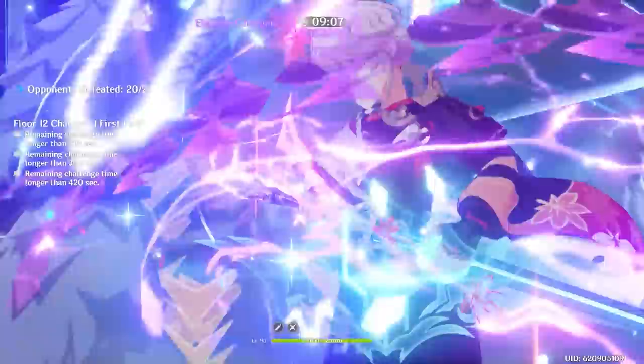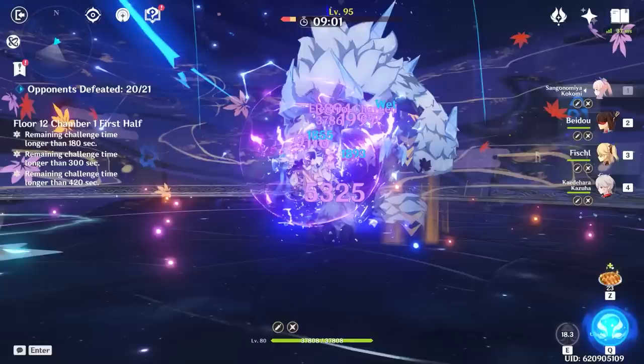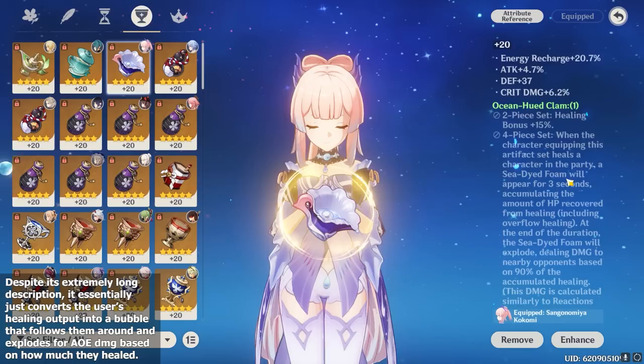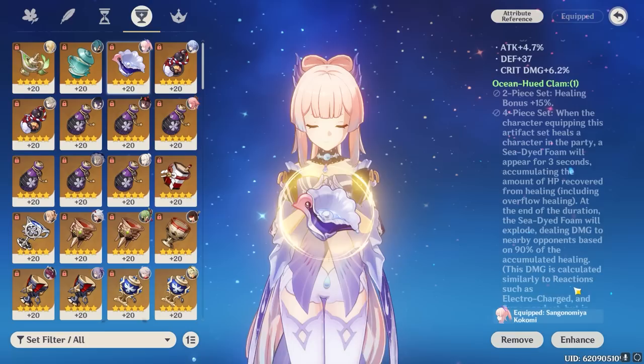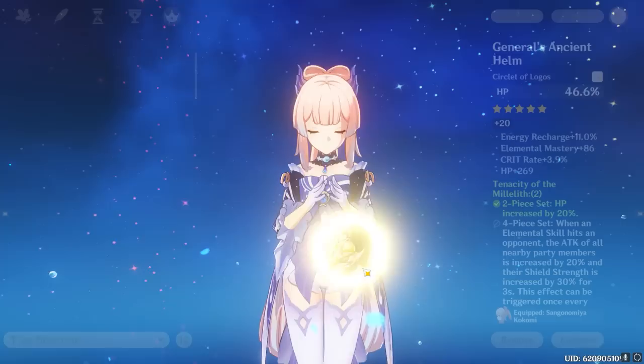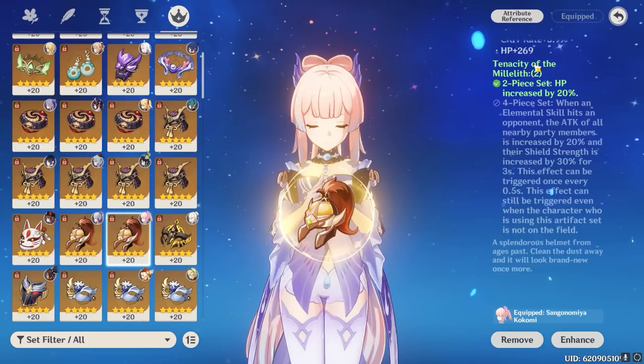Moving on to Kokomi's best artifacts, which more or less haven't changed, but she has gained access to two new sets thanks to 3.0. Kokomi's best artifact set for personal damage output is the Ocean-Hued Clam set. If you plan on playing Kokomi as an on-field unit in teams like Kokomi Taser or Mono Hydro, this set will help her provide a lot of her own damage thanks to the healing bonus as well as the exploding healing bubble procs. For off-field Kokomi, however, the Clam set loses value, and you'd very likely be better off with 4-piece Tenacity.